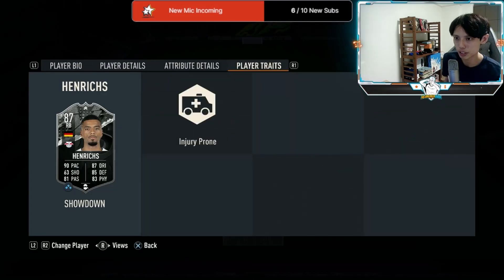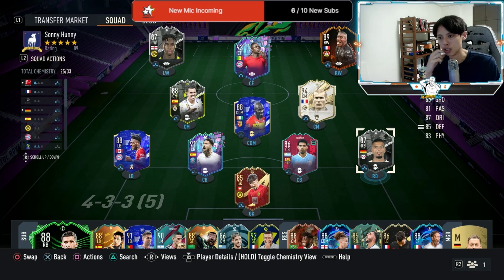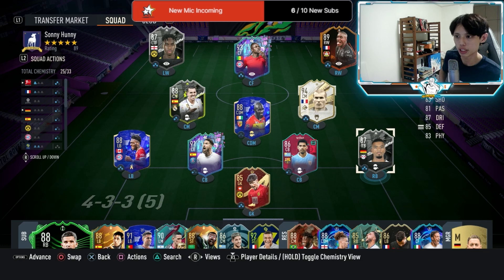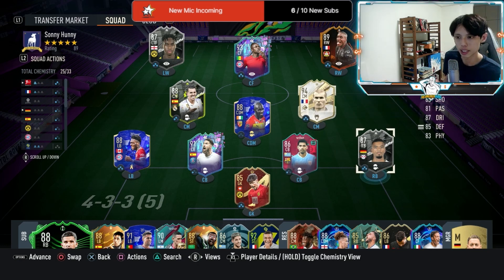He doesn't have any special traits, so we're going to be playing him in two positions: right back and right wing back. As a right wing back, he'll be in a 3-5-2; as a right back, he'll be playing in a 4-3-2-1 or 4-2-3-1. We'll start him off at right back in the 4-3-2-1. We'll be playing in Division 2 to try out these new SBC cards.